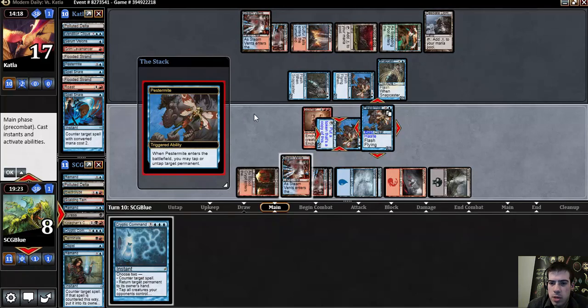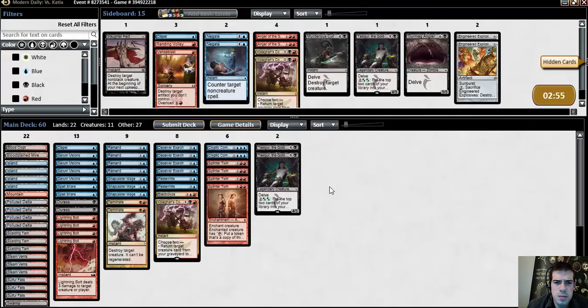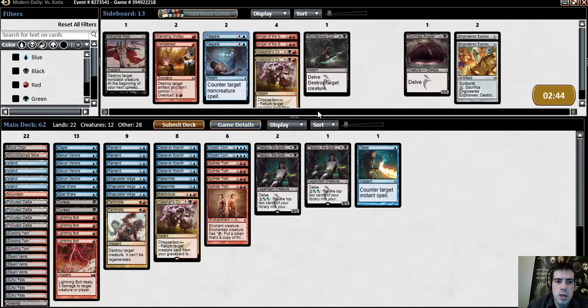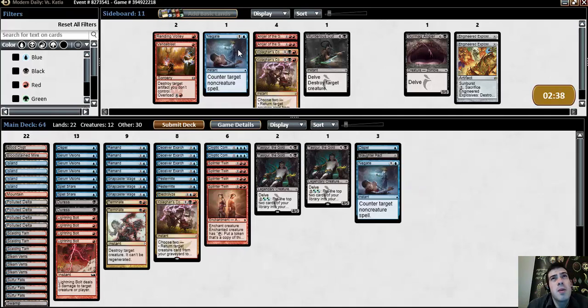I have not done this on V4, so I'm just going to pause for a minute — nope, we're good. The opponent didn't make me go through the hoops. So Tasigur seems like the all-time best in the mirror. Dispel seems great. Slaughter Pact seems great. Negate seems fine. Lightning Bolt, Terminate — I like Electrolyze. Kologon's Command is okay, not the biggest Remand fan. Cut two, probably cut a Cryptic.